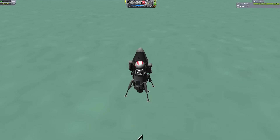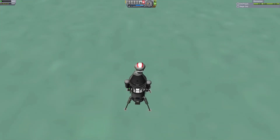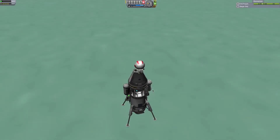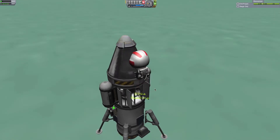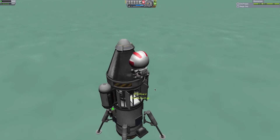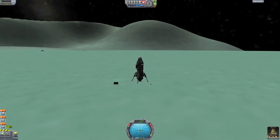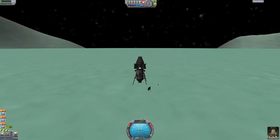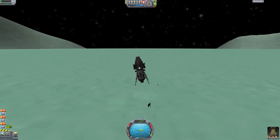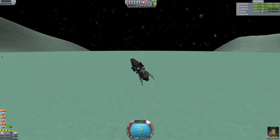Let's get back in. Grab — board. And we actually need to fly over there. That is that way. Let's get off the ground a little bit and go over. SAS on — I shouldn't have had that off when I pulled up.